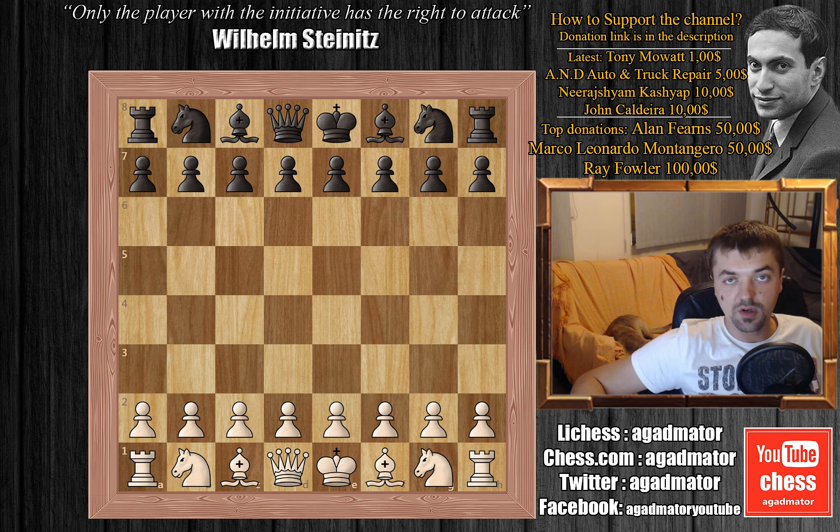Rook to e1, and immediately knight to g4, attacking this f2 weakness. Thomas defends with rook to e2, and here we have castles. We have c3 and d5 — a very sharp blindfold exhibition. We have e-captures on d5, and now e4.